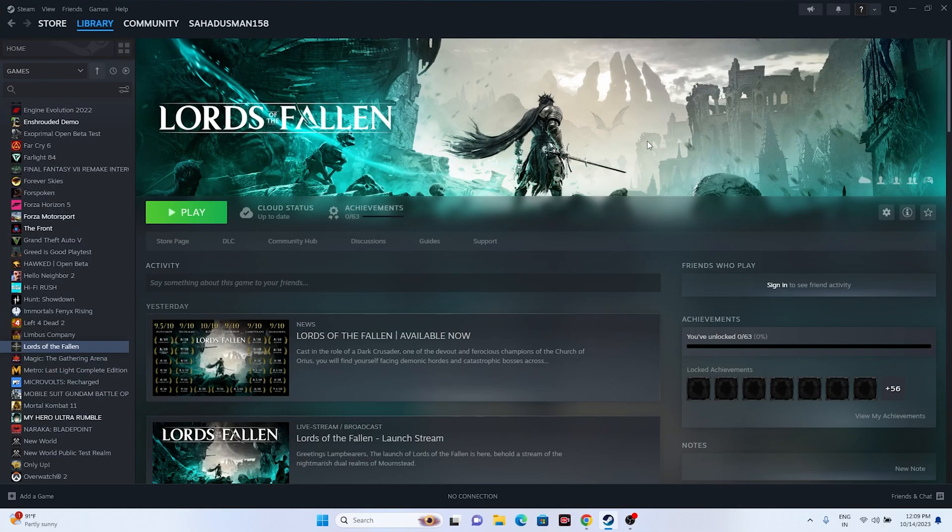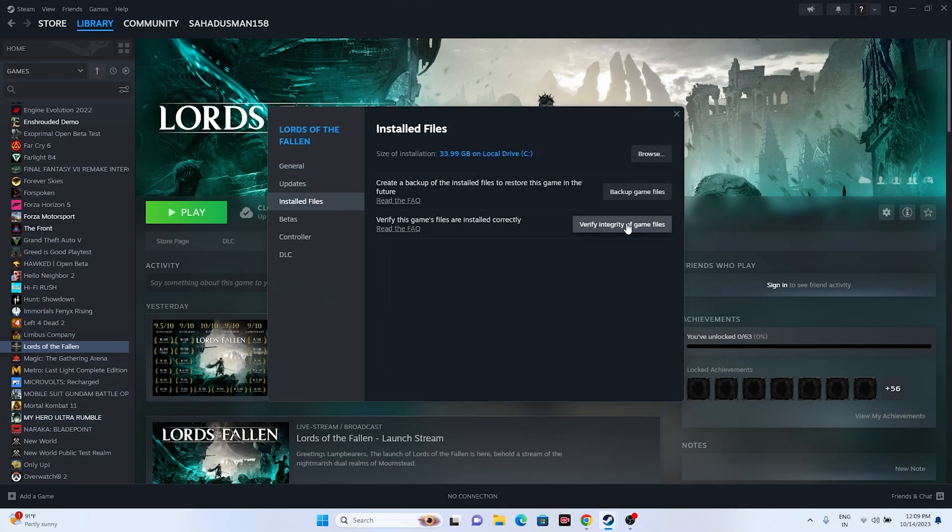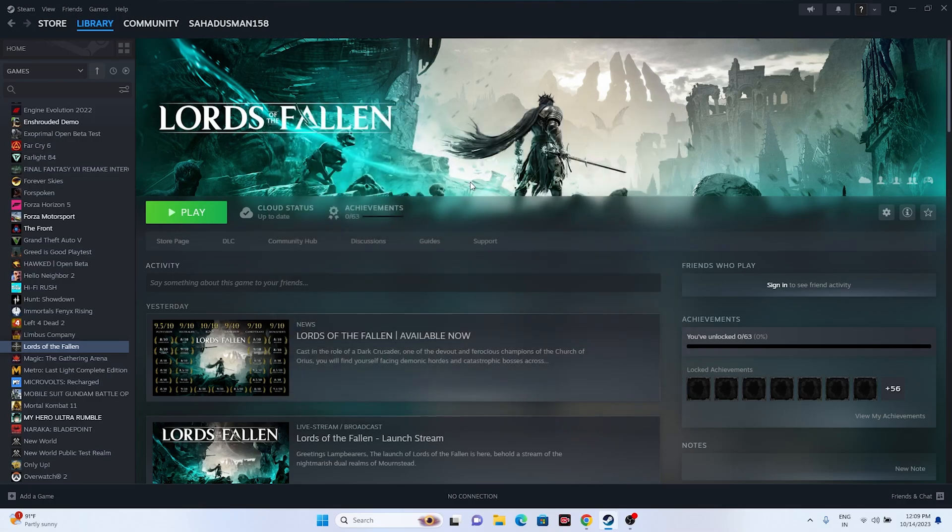Now for the step we skipped earlier — verifying the integrity of game files. Right-click the game in Steam, go to Properties, click Installed Files, then click 'Verify Integrity of Game Files'. This cross-checks every game file and repairs any that are corrupted or missing. Once verification is complete, try launching the game.